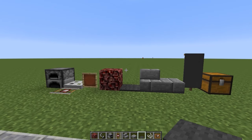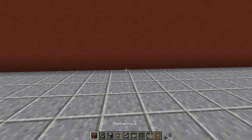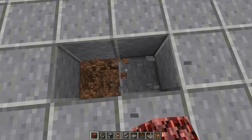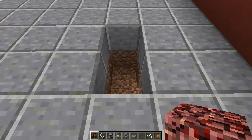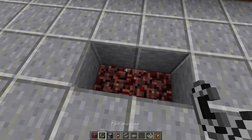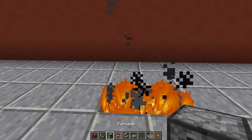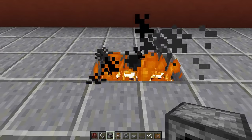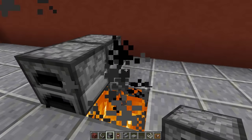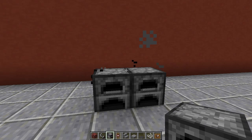Once you have all these blocks, you need to find a place where you want to build your barbecue. The first thing we're going to do is punch out a hole that is two wide and two down, just like that. Then we're going to place netherrack at the bottom of that hole, grab our flint and steel and set the netherrack on fire. Then we're going to get our furnaces and place two furnaces on top of the fire so we get the smoke effect on these furnaces.